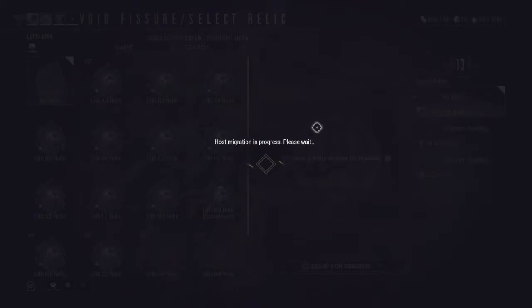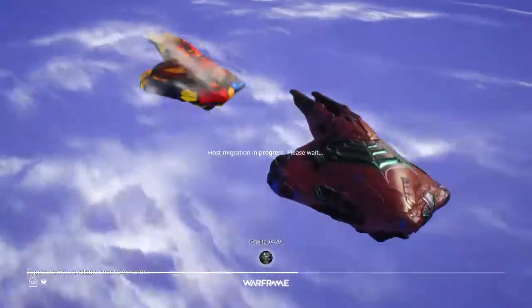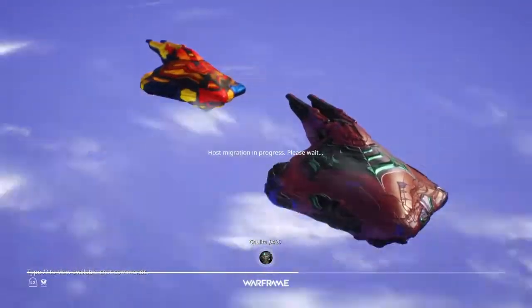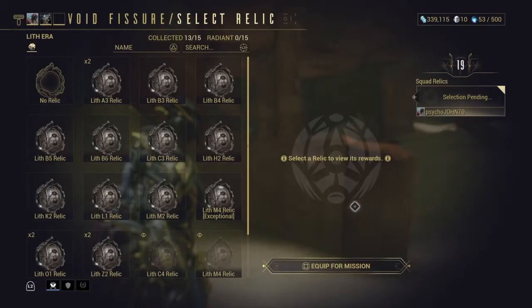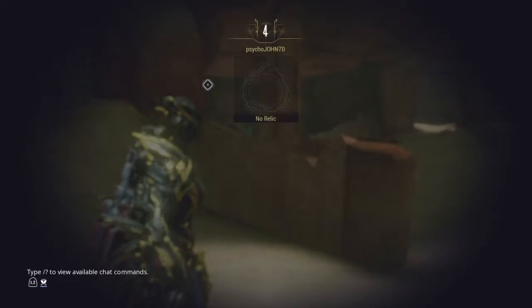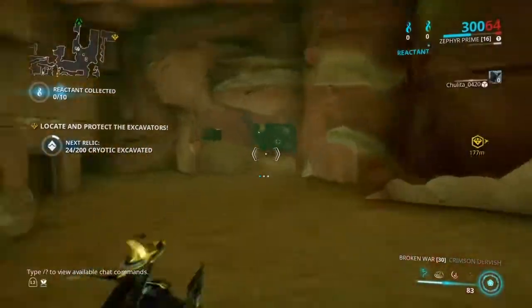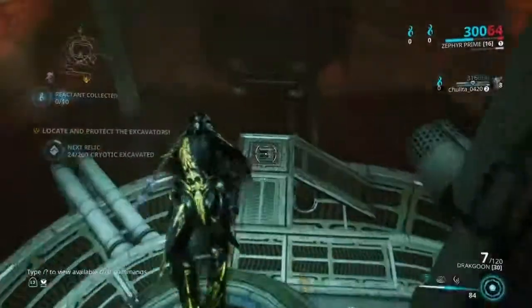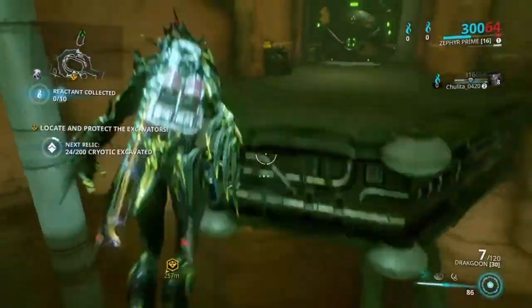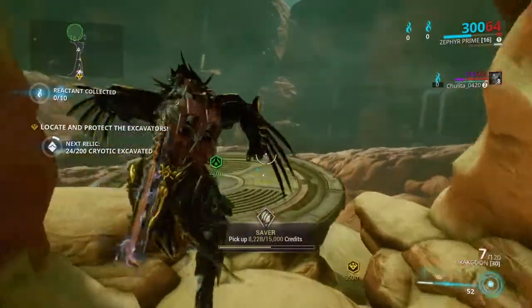If my calculations are correct, if you just go to the extraction, only you would get extracted, not the other person. And if you leave like that - yeah - you're not going to get any points. Let's get out - we've got to get out of here. This is the slowest escape I have ever seen, mainly because of my gravity.